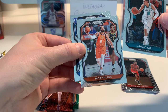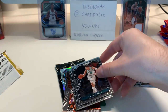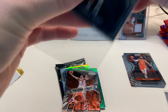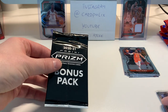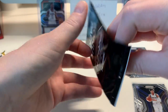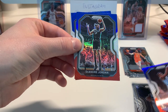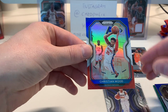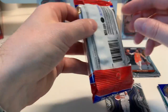Carmelo — straight out of the first pack, that is a pretty card. And stuck to him is Ricky Rubio. Another case hit here — Tyrell Terry for Dallas. Wow, what a start! Let me sweep up the rookies quickly and we still have our bonus pack here. Anthony Melton for the Grizzlies, DeAndre Jordan for the Nets, Christian Wood — nice card. That was a good first pack.